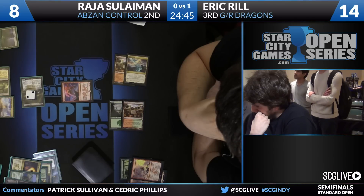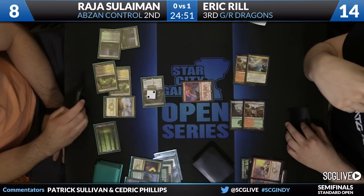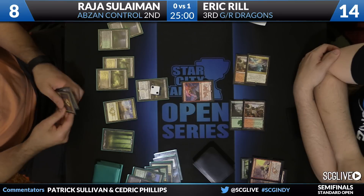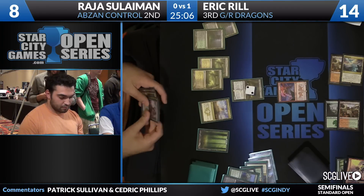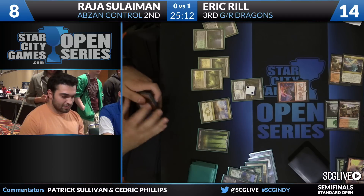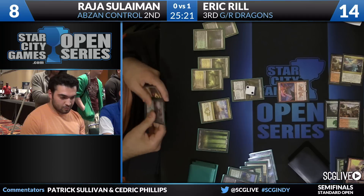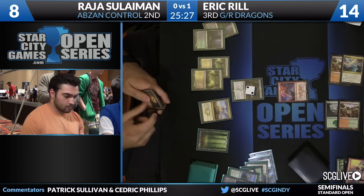There's an Abzan Charm and a Courser down there. I think it's got to be the Courser of Kruphix because Abzan Charm is just adding too much to the clock. Raja gets to go untap, pump if he wants to. And now it's a two-turn clock. Another Abzan Charm in the draw step. So two charms, a Hero's Downfall, and a Den Protector — that's the grip. Has excess of six mana, so he's in two-spell-per-turn territory. I'm a fan of just killing Thunderbreak Regent, pumping up the Tassigur, making this a two-turn game.